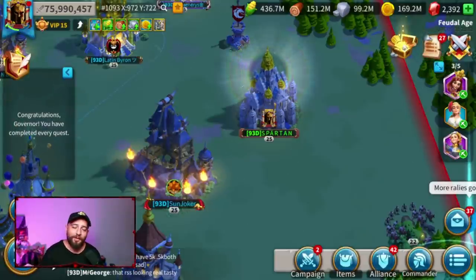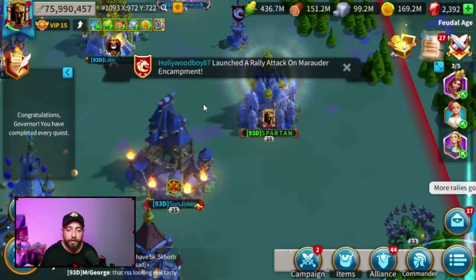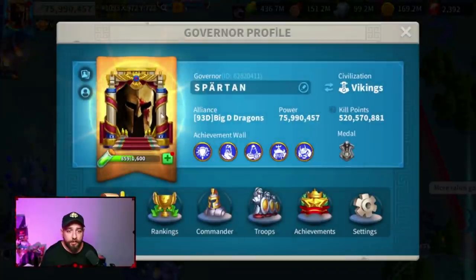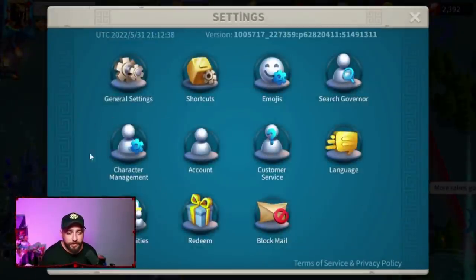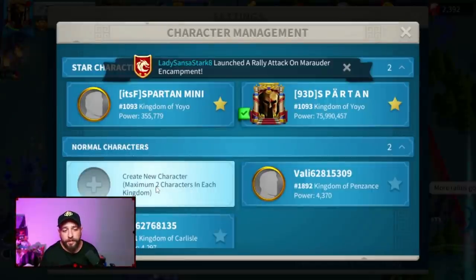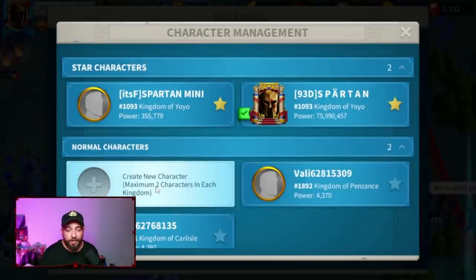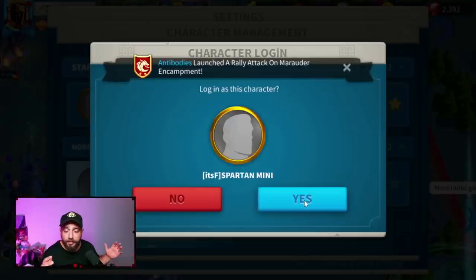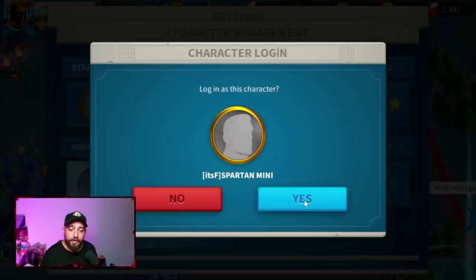Welcome to another Rise of Kingdoms video. Today we'll talk about farm accounts. First, let me show you quickly how you can switch between accounts — it's so easy and simple, and this is also how you can create an account. You just click on the profile settings, then under management you can create a new character. It will be linked to your account but as a new one. I've already created Spartan Mini, and now if I click login as this character and say yes, we switch to our farm account.